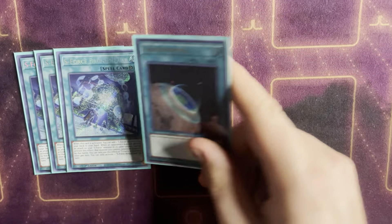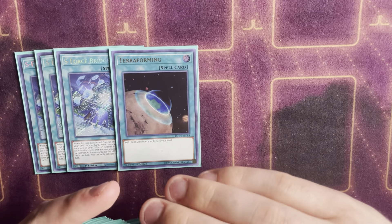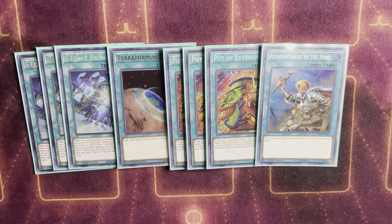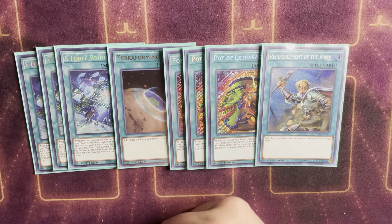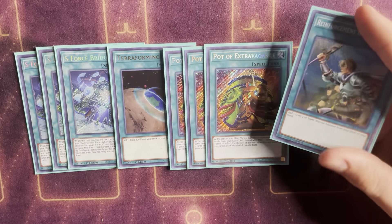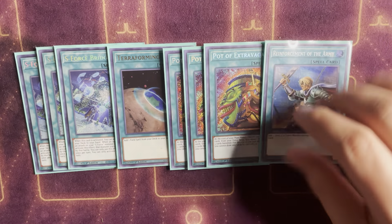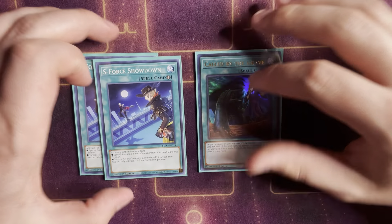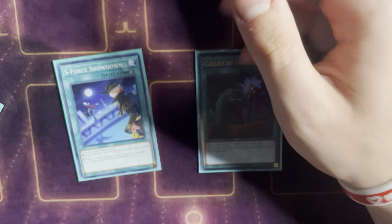For spells: four copies of S Force Bridgehead, three Desires, and one ROTA. These are your consistency cards. It's really nice that Konami gave a bad archetype actual consistency — throw stuff like this in there. The deck doesn't really use the extra deck except for one card, so Extravagance is nice. Chiamaru happens to be a Warrior, so might as well max out on ways to get to her since she is our one-and-a-half-card combo starter.